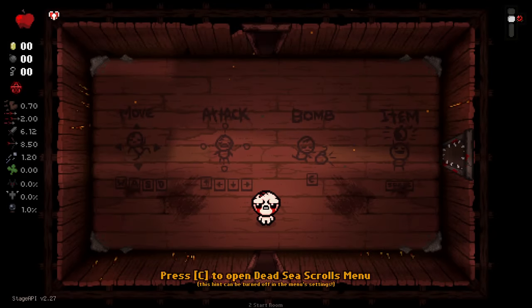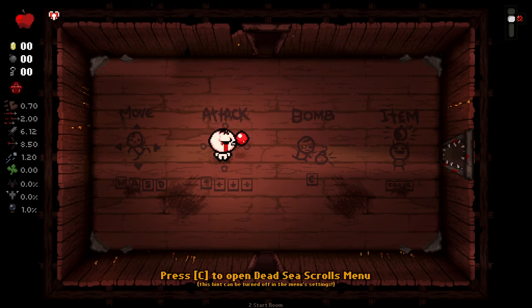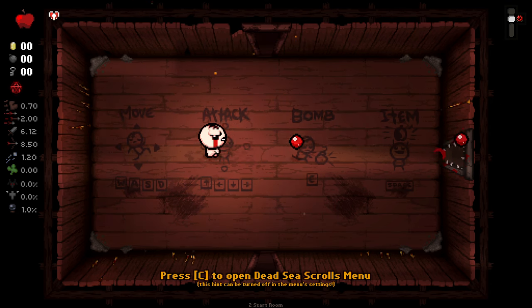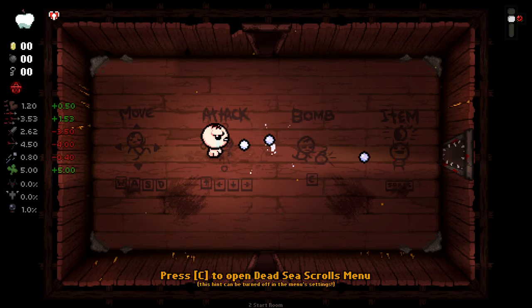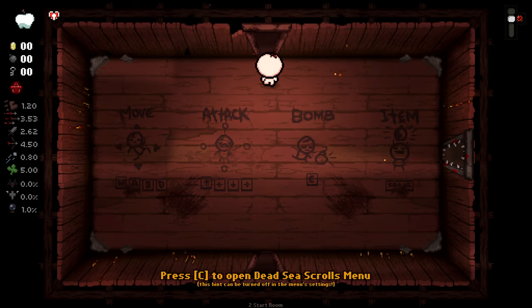Anyone that's played the OG Isaac might know the Community Remix mod. As Adam, we have the Apple to start with. We can swap the Apple to get different stats: slower fire rate, higher damage, higher range, lower speed, lower range, lower shot speed, a lot higher luck, faster fire rate, lower damage, faster speed — all that sort of good stuff.